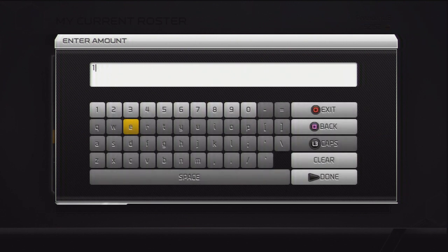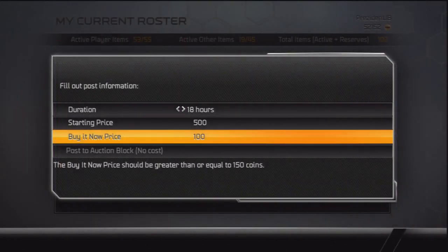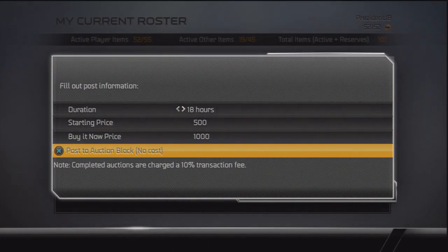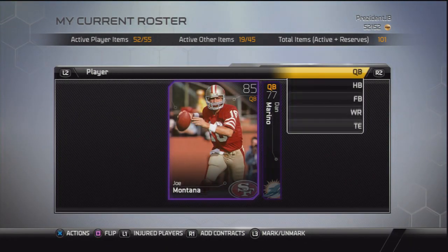Just put them up now, because time is an issue with this method. This is a method that's only going to work really well during the first couple weeks — maybe the first week even — of Ultimate Team, and then it's going to stop working as well because there's going to be a lot more players on the market and prices will continue to go down.